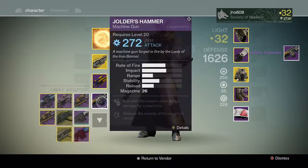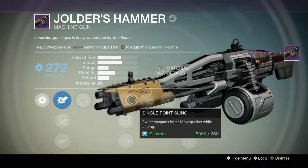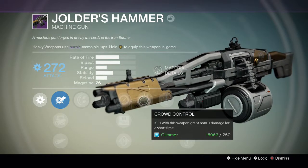On what I believe is the fifth roll, we get Rodeo — which is good — we get Field Scout, and we get Crowd Control.